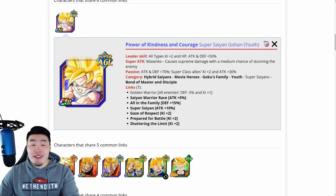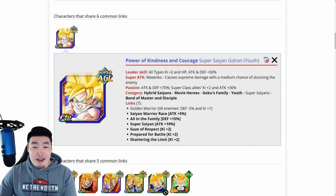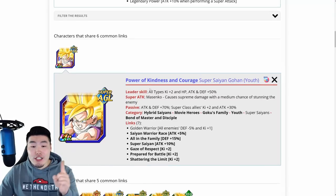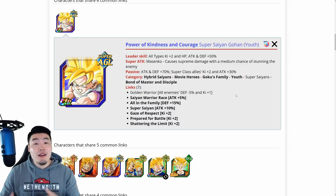While the Exchange Goku and Gohan share one less link with the Gohan, they actually provide a little bit more support once they're fully Extreme-Z Awakened. So in my opinion, the best linking partner for the new Gohan is actually that unit as opposed to the AGL Gohan. But of course, this Gohan is amazing too — either one is a great choice, since the Gohan gives six links as well as ki plus two and attack plus 30%. And you might have noticed that on top of shared links, they also show you the shared categories between the main unit and these other units.